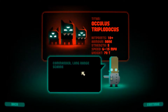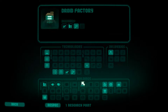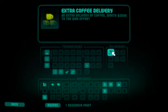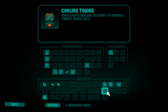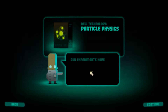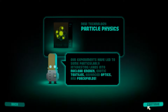Alrighty. Commander of Long Range, Panthers are protected, and Titan Equal is going to take the assault with a couple of the ones we've seen so far. Let's get some money, collector. Let's get particle figures, just because I like it. Our experiments have led to some particularly interesting ways into nuclear energy, exotic textiles, advanced objects, and force fields.